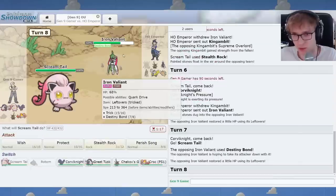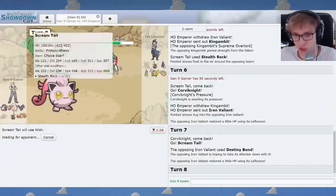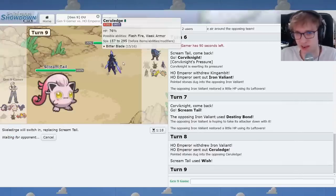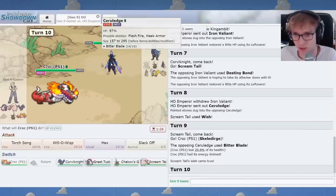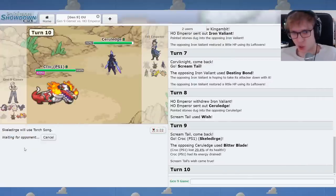You're expecting like Brave Bird there. This is a pretty useless Pokemon now, but I can wish just to support an incoming guy, which will be Skeledorge. And Skeledorge can't die to this, I don't think, unless he randomly gets a Steel move. I don't think it does. And I'm honestly tempted to click Torch Song.